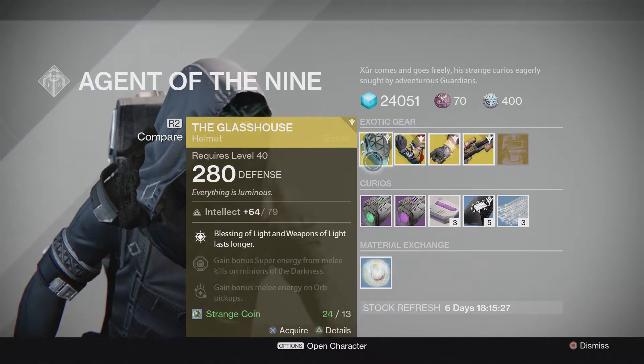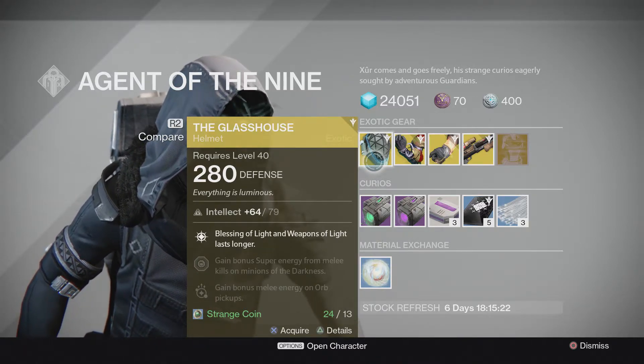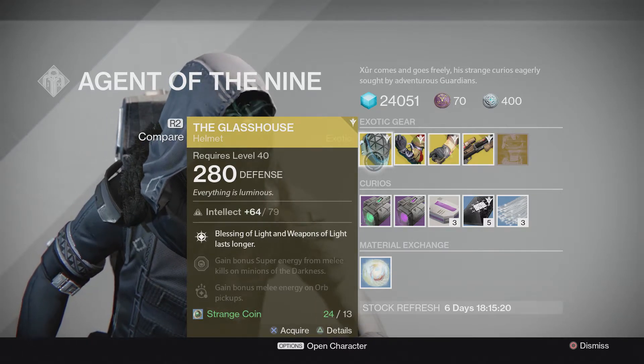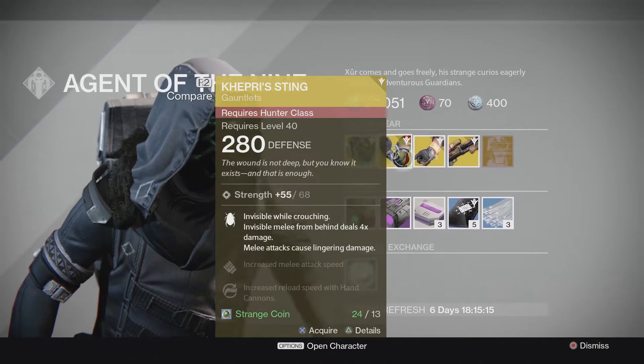For Titan it's going to be the Glass House, which is going to be Blessing of Light and Weapons of Light last longer. Gain bonus super energy for melee kills on Minions of Darkness and gain bonus energy on Orb Pickups here.